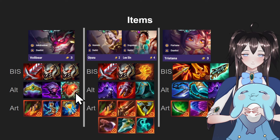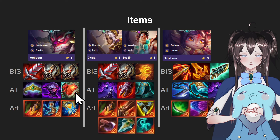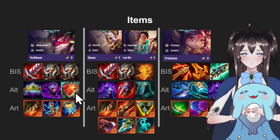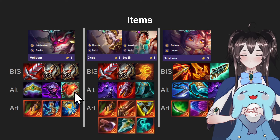Next up is Steadfast Heart. This item is okay. The problem is the meta is mostly AP-based, and this item is armor-based, so it's more towards AD units. The passive of this item is actually really good on Volibear in general because he takes damage reduction, so if you have this item on Volibear, he will take less damage from almost every source.